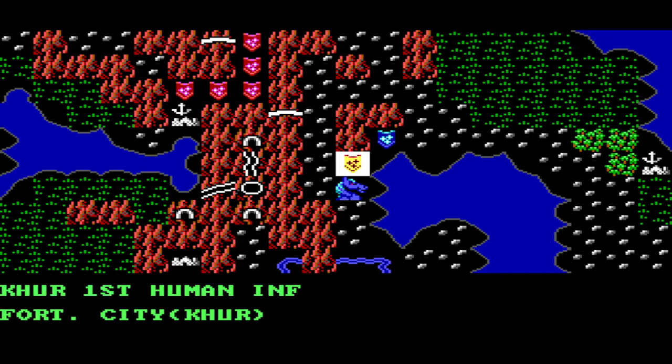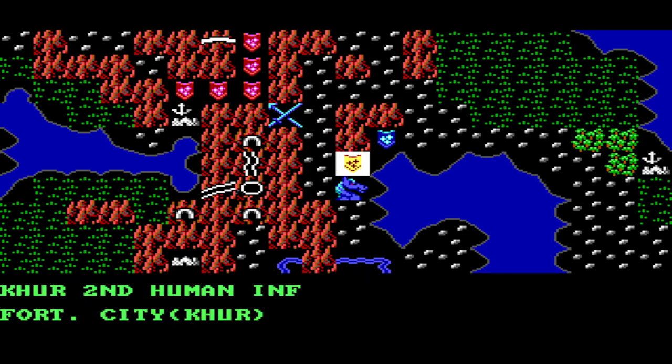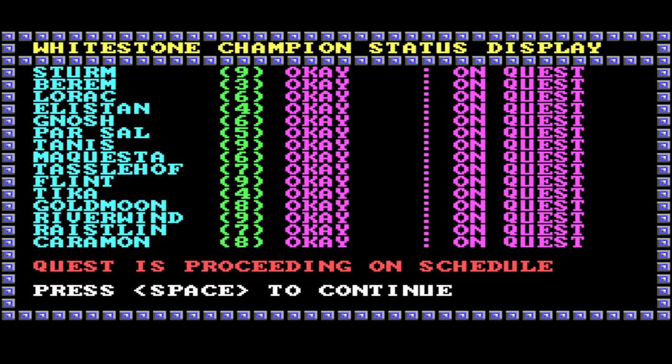I already checked this game out. Now it starts a bit differently — I switched that High Lord to computer. Those red guys might be hostile and there appears to be a path over the mountains. We can block that. First human infantry from Core sitting at home — let's move them. Perhaps we should also guard that mountain path. Those red icons might be enemy units.